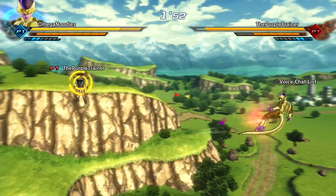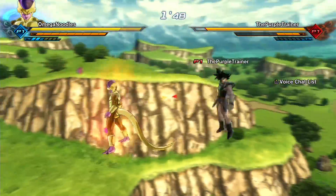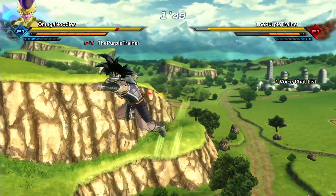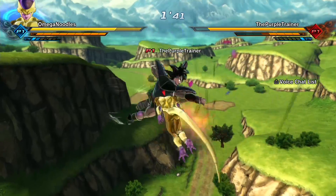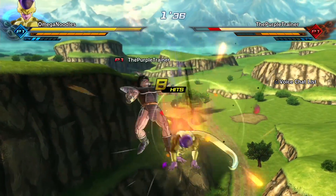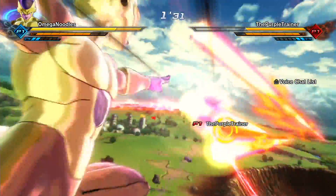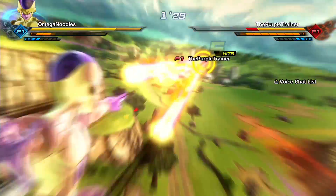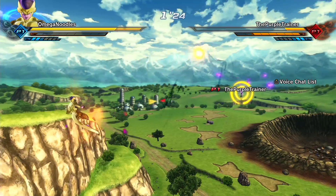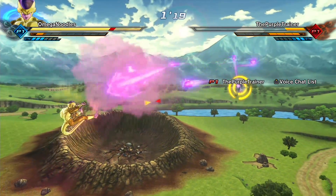Those are my five ways to get better at Dragon Ball Xenoverse 2. I also have a question for you guys — would you like to see me go more in depth on all of these? For example, a full breakdown on perfect blocking, how the mechanic works, how I do my perfect block method, stamina break combos, and more. Do you guys want to see more videos on how to get better?